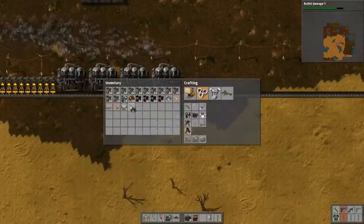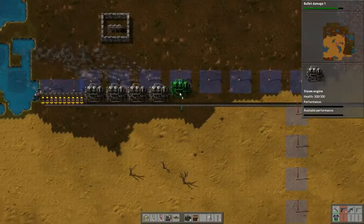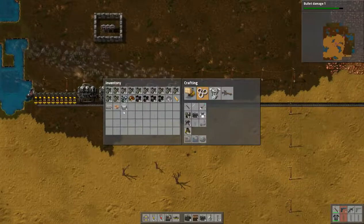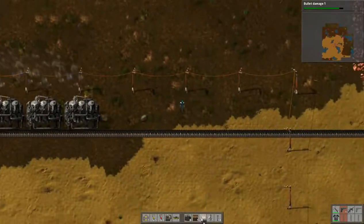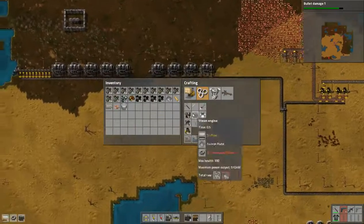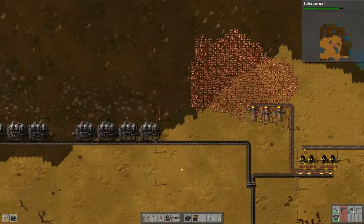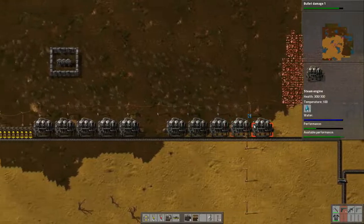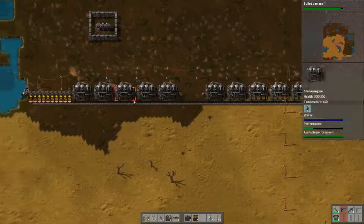That should work for now. Let's place the rest of our steam engines — I'm going to leave a gap in between. One more engine. Okay, we have more than enough power, water is getting all the way through, temperature 100, so everything looks good.